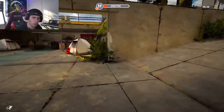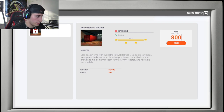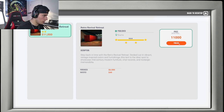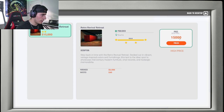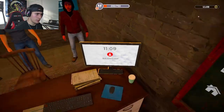I am so excited — it took me so long to get here. Let's go sell this bad boy. Back at the office: 'Step back in time with this retro revival retreat, decked out in vibrant vintage-inspired colors and furnishings — this shipping container is the ideal spot to showcase mid-century modern furniture, vinyl records, and nostalgic memorabilia.' Let's see the price range — $8,000 is medium. $9,000 and $10,000 are medium too. $11,000 is medium. $12,000 — medium again. $15,000 is high price. $14,000 high, $13,000 high, $12,000 high, $11,000 medium. We're going to list it at $11,000 and see what we get.